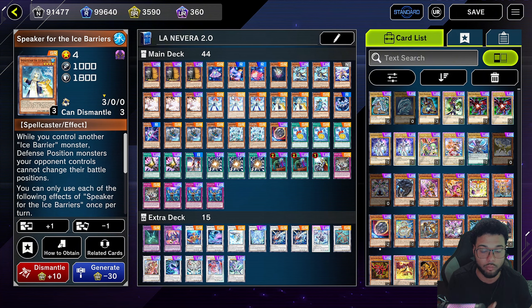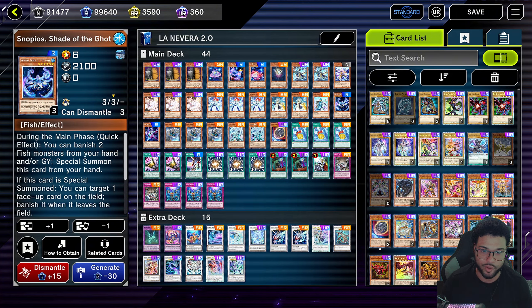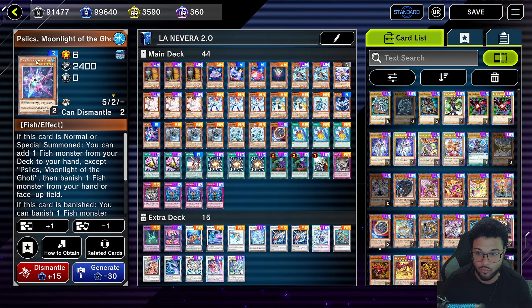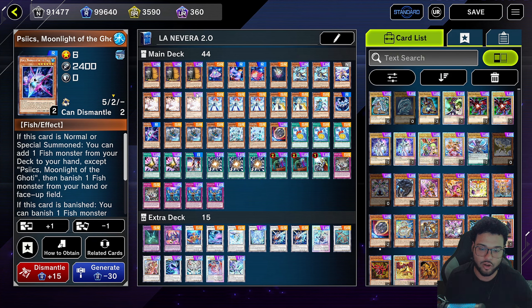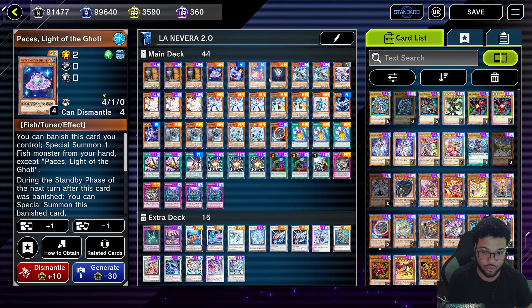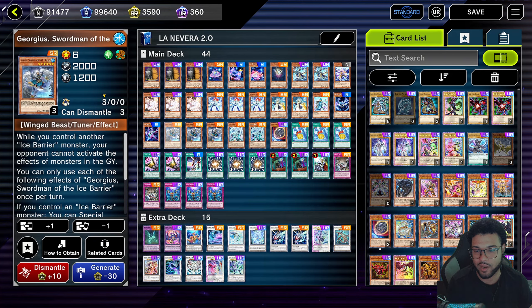We're going to run one General Rio — we're playing Ice Barrier so this thing is disgusting. We're going to run one Snow Peels — only one, you don't need more than one. We're also going to run one Pisces. The reason we only need one copy of each of the Gaudy cards is because you don't want to open up with them. None of the Ice Barrier cards are fishes, so if you normal summon one without another Gaudy card you can't even activate its effect. You mainly want them in hand to discard with the Revealer for combo shenanigans.